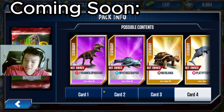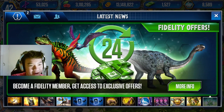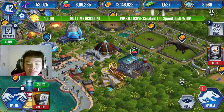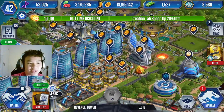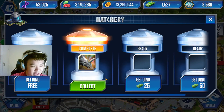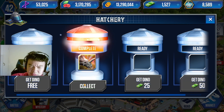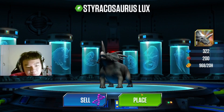Hey guys, it's out and rack, welcome back to another episode of Jurassic World: The Game. I've been really busy with schoolwork and haven't had enough time to upload recently. But last time we put in the Styracosaurus Lux, which took six days to hatch. It's ready now and it'll be the very first thing we collect this episode — so please welcome our new addition, the Styracosaurus Lux, a super legendary!